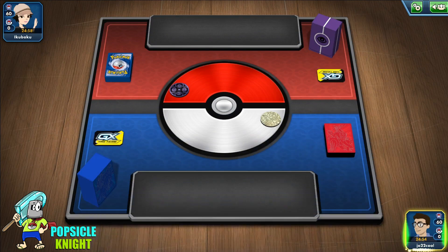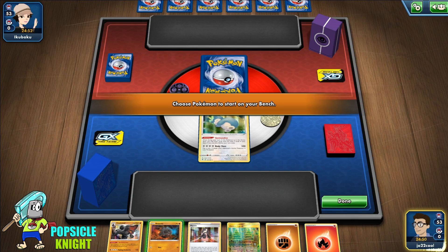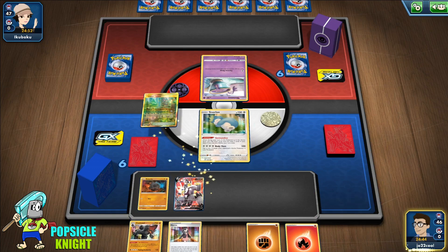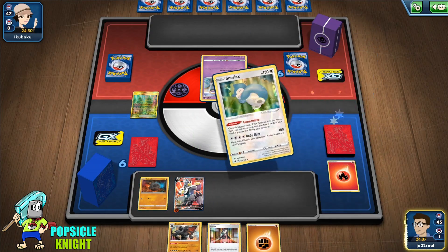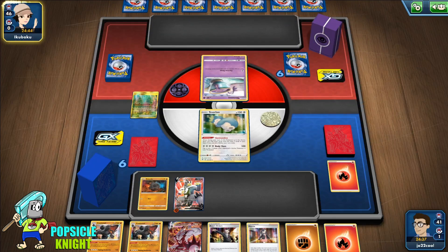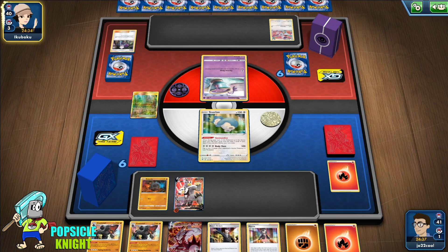Let's go first. This is a little disconcerting because they have a purple box — our Urshifu VMAXes are weak against Psychic types. So we're up against a Mad Party deck. Let's start setting up our energies, put this energy there, discard the Fire Energy, and Gormandize. Our opponent has the upper hand — they are hitting for weakness if they set up Polteageist.